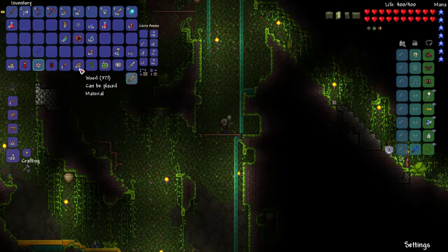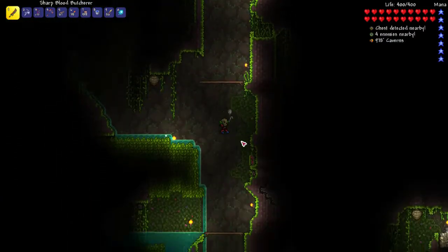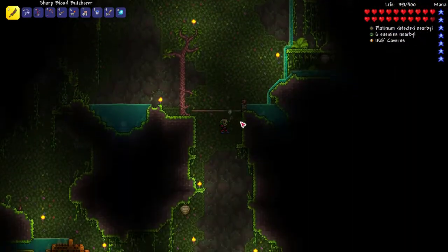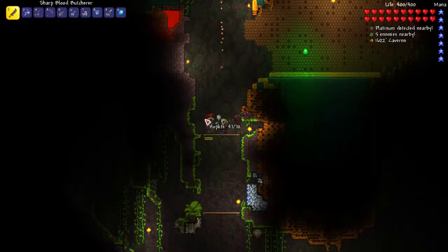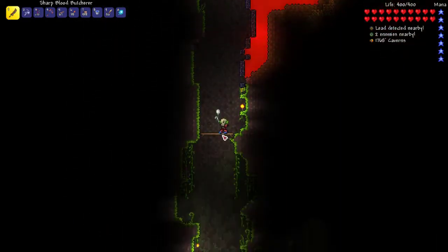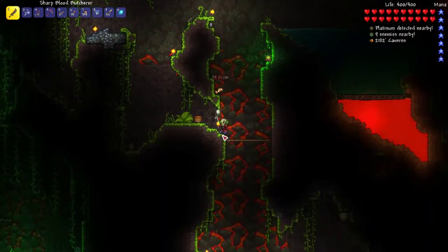Did I at least bring my... I did. Okay — dirt blocks. We're going to try and make a little safe area. Ow, stupid wasp. I still need to explore that other area too. So much exploring to do, just cause I'm curious.